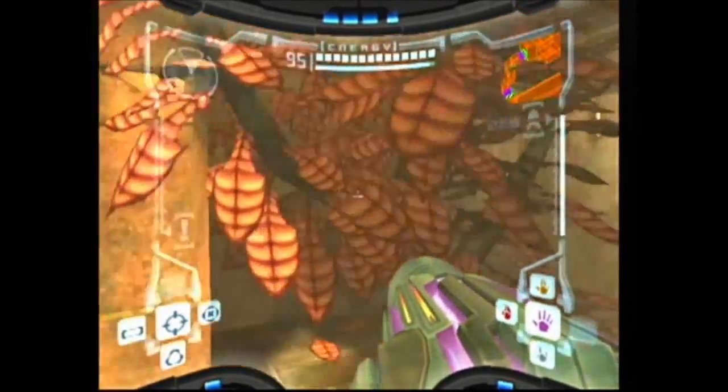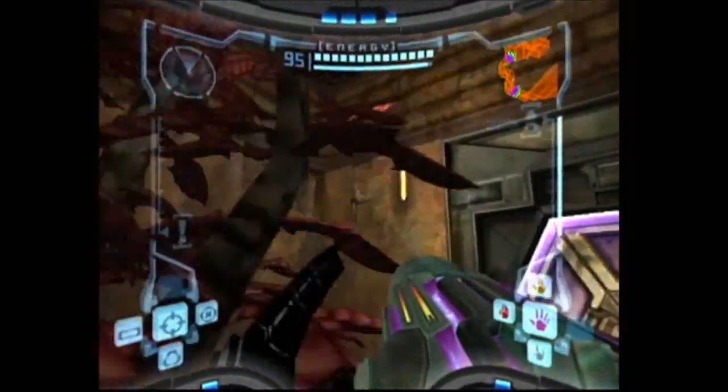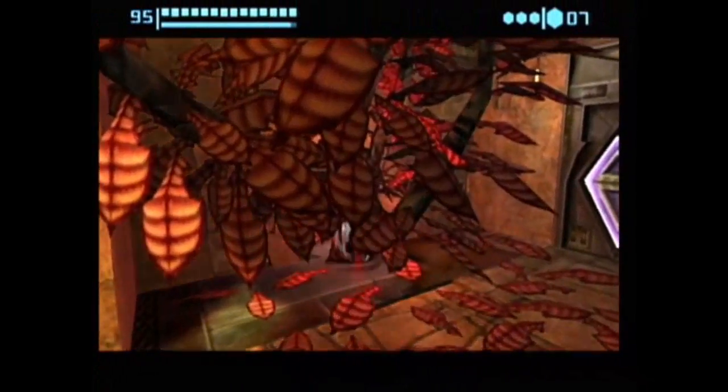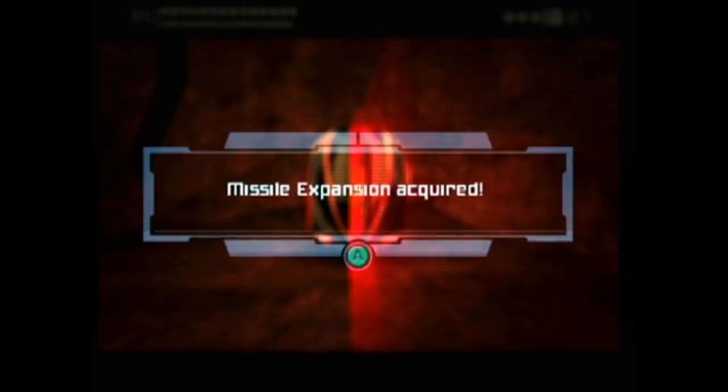Here in Training Chamber Access there is a tree that looks rather inconspicuous, but if we roll underneath we'll find a little tunnel that leads to another missile expansion.